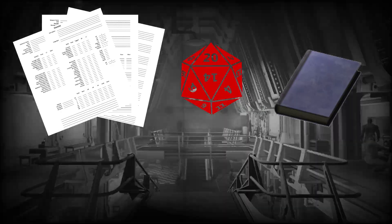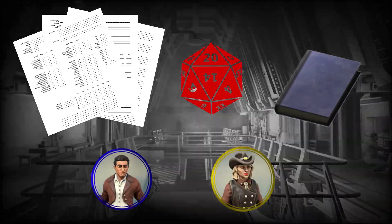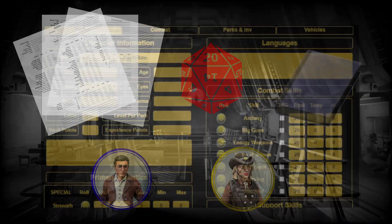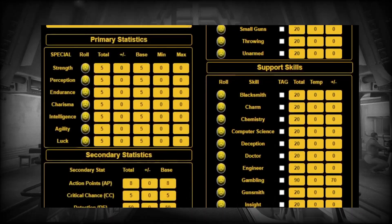A journal to keep track of your adventures, character backstory, research, and so on. Tokens or figurines are optional to represent your character. If you prefer to play virtual, we recommend Roll20 as we have a character sheet available to jumpstart your campaign.